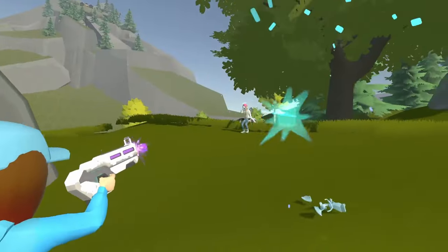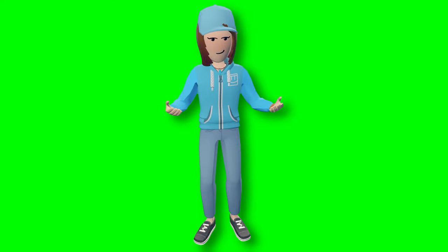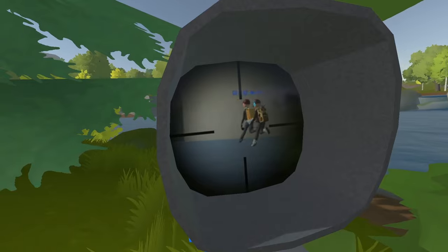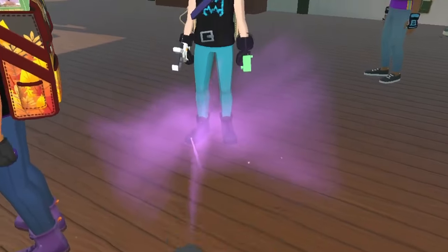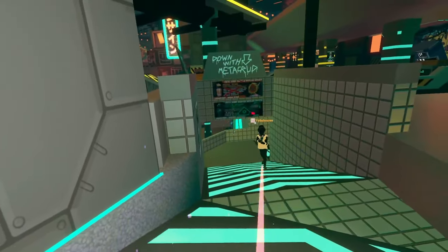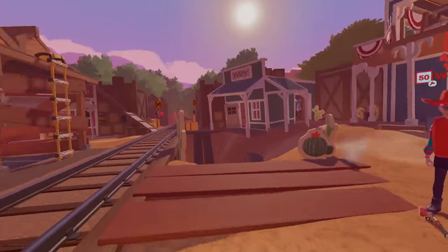In paintball, laser tag, Rec Royale, and similar games, your legs also become targets. Since the legs are the same length as the torso, that technically doubles the chance of getting hit — and that doesn't even include the arms. Even the feet have hitboxes. In games like these, competitive players love to see FBA players because to them it's like a free hit. So it's more of a disadvantage playing combat games with FBA.